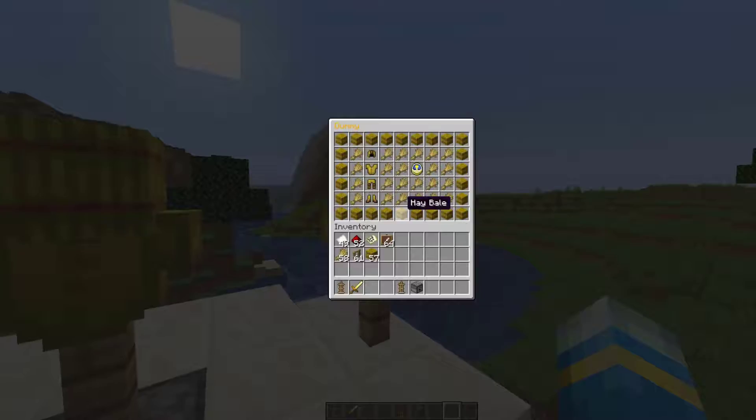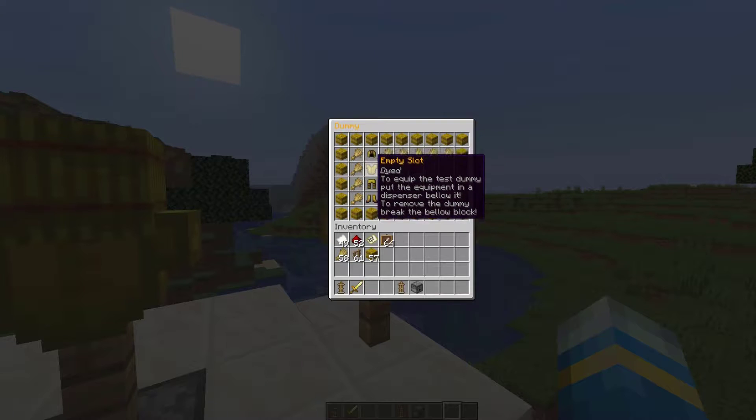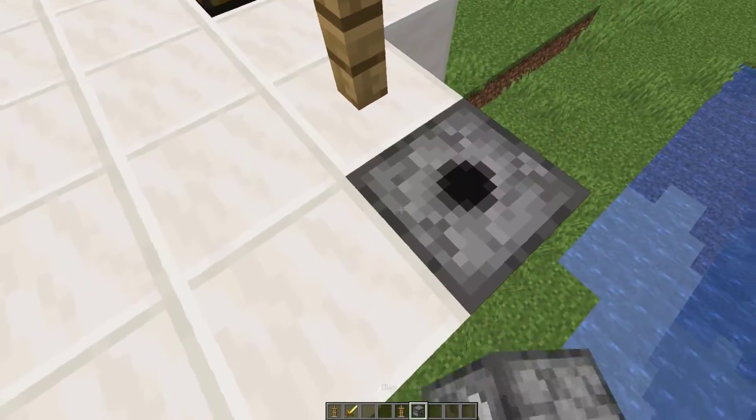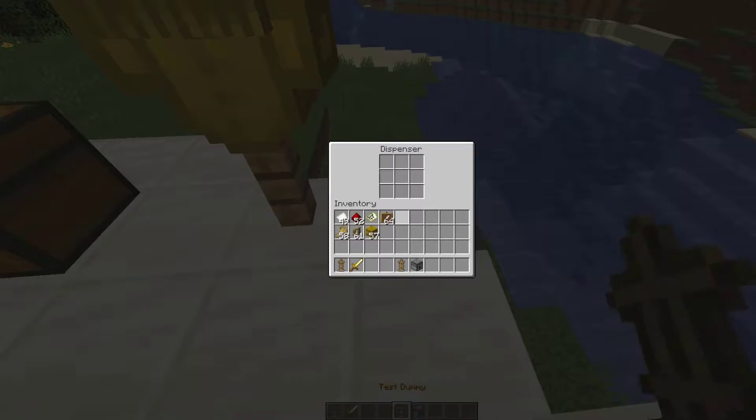Now if we click on it there are a couple of different options — there's training options and armor that you can put on it. I'm going to show you how to put on armor. It's a little bit odd — what we need to do is put a dispenser below the dummy and put the dummy on top of it.